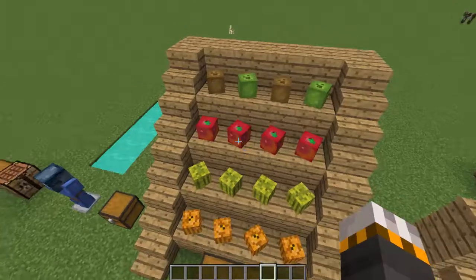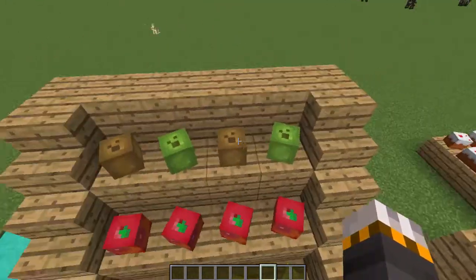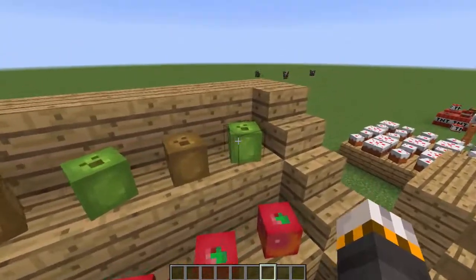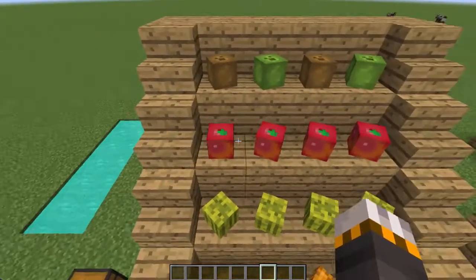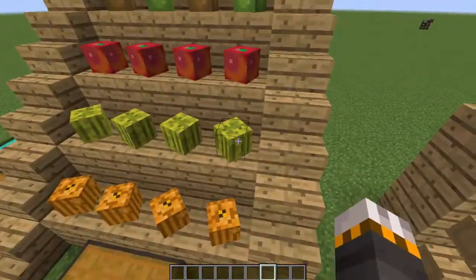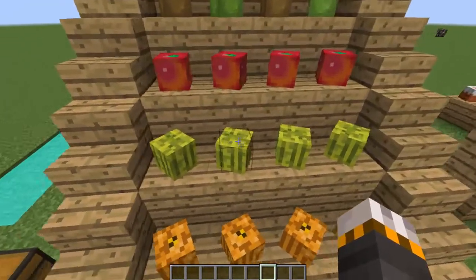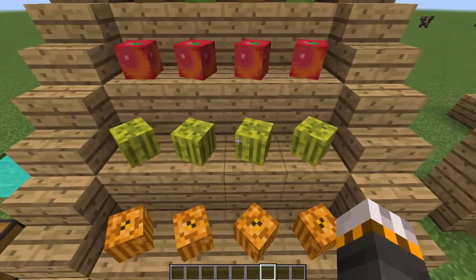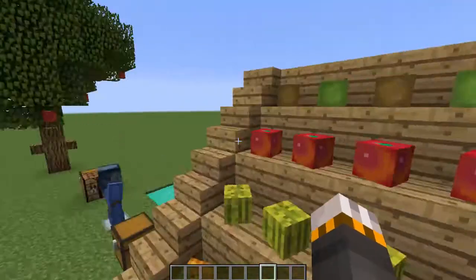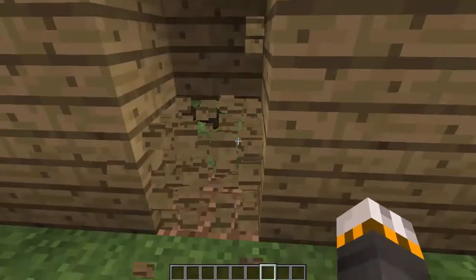The next thing is the fruit stand that I haven't actually made in my world yet, but I'm going to. Up here we have a brown coconut and a green coconut — just coconuts basically. Maybe if you're making a tropical island they'll be quite useful. Here are the apples and here are the mini melons, which I love. The mini melons are one of my favorite blocks in Minecraft.